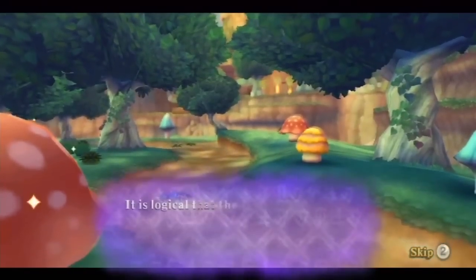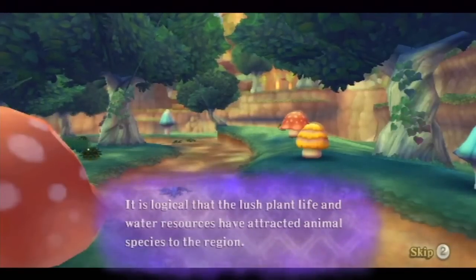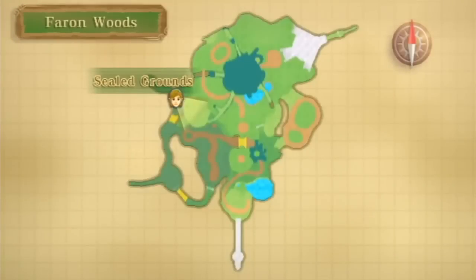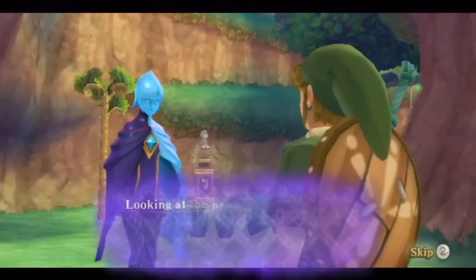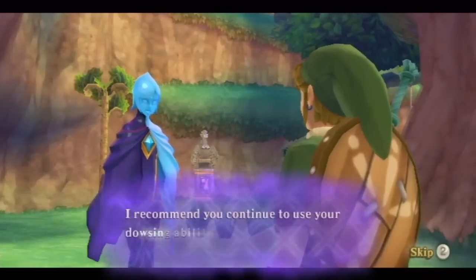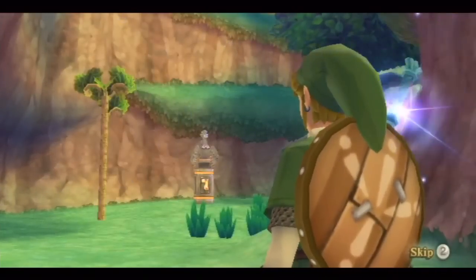It is logical that the plant life and water resources have attracted animal species to the region. Looking at the probabilities, it's extremely likely Zelda is somewhere in the area. Fi recommends continuing to use dowsing abilities to search for her. Let's just explore some stuff here.